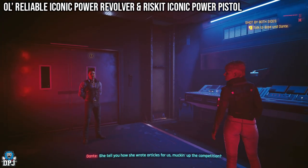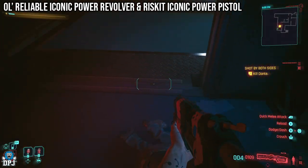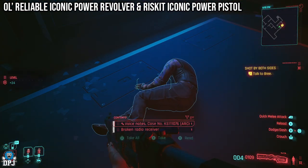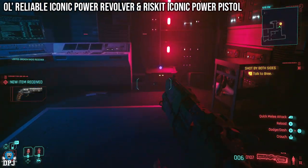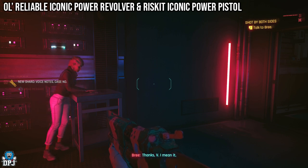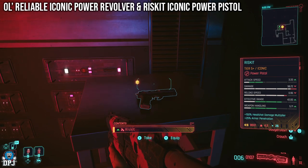His name is Dante. They have it out and you have to pick a side. I definitely recommend you pick Bri's side and take out Dante — on his body he will have the O-Reliable iconic weapon. If you don't take him out you can still get the Risk It, but I don't believe you'll get the O-Reliable. So take Bri's side, take out Dante, and retrieve the O-Reliable iconic from his body. After taking him down, tell Bri it's safe to come out. After a bit of dialogue, she will leave the Risk It iconic on the side for you to take. And there you have it — two easy-to-obtain iconic weapons.